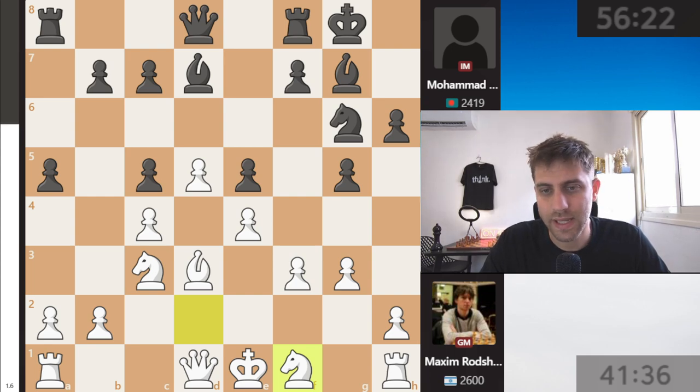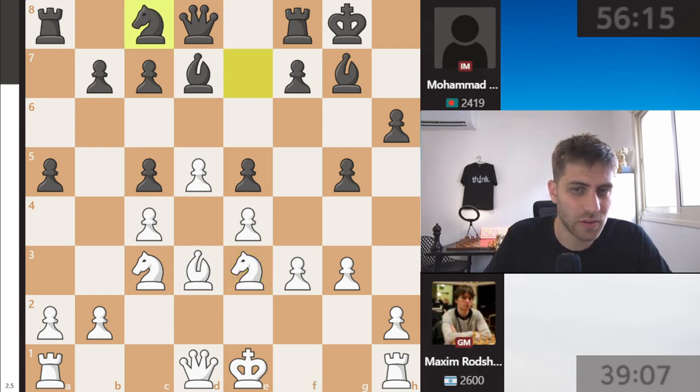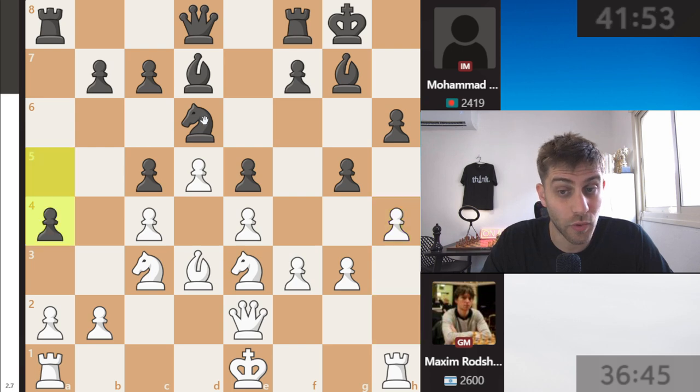After bishop d7, just develop a bishop, and now knight f1 — as you can see Maxim is starting to maneuver with his knight. Knight e7, knight e3, knight c8 — black also really wants to bring this knight to d6. Queen e2 was played, knight e6, and h4. It looks really nice. We always love to play the move h4.